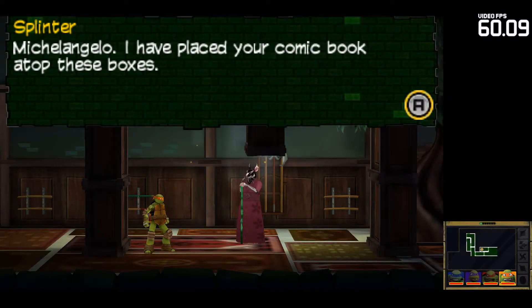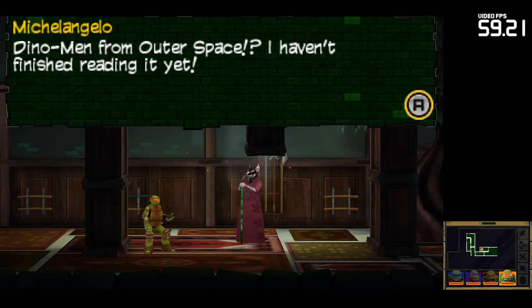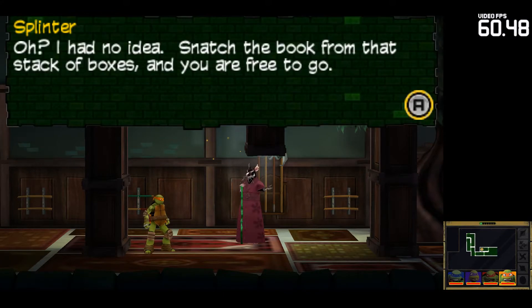Michelangelo, I have placed your comic book atop these boxes. Dino-men from Outer Space! I haven't finished reading it yet! Oh? I had no idea. Snatch the book from that stack of boxes and you are free to go.